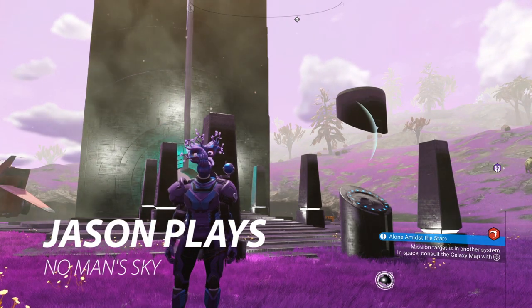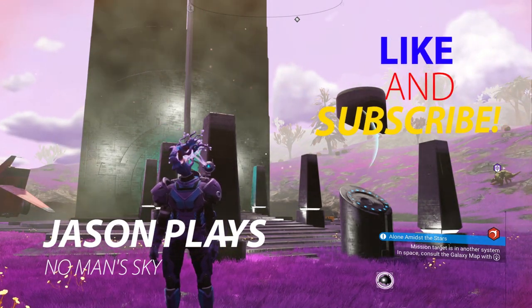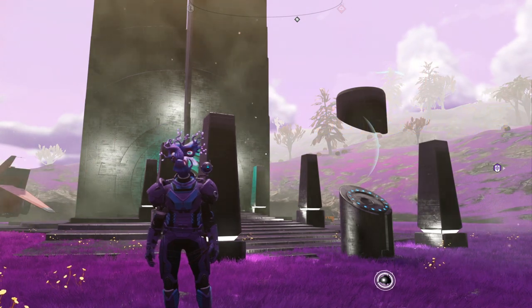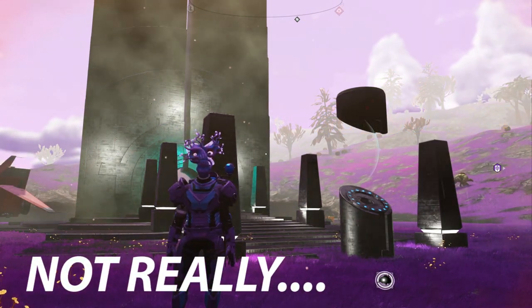Welcome back to No Man's Sky, everyone. Jason here. And today I'm going to show you how to find an amazing looking fighter. It has the coolest wings and it's a needle nose. So hopefully you're pumped up for that. And it is really dark gray — I'm going to call it black because it is basically black.